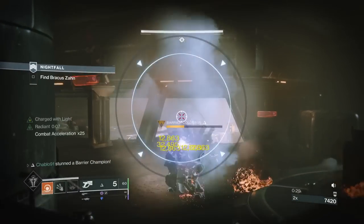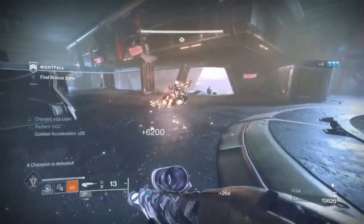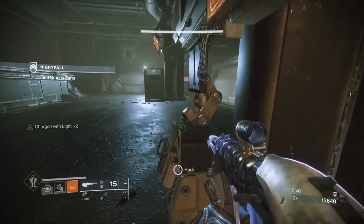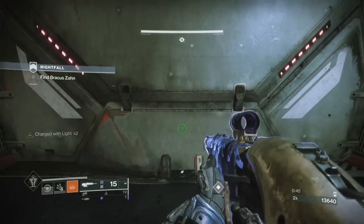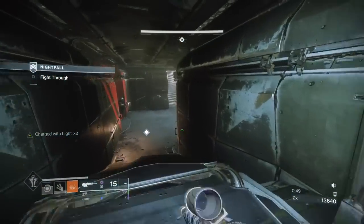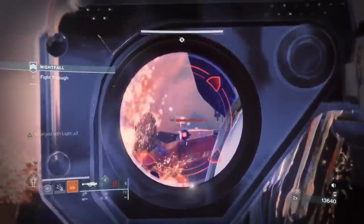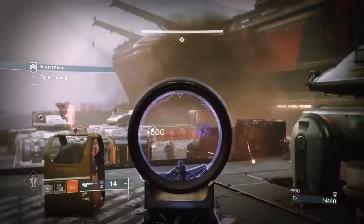With this sidearm, you can see I'm actually one-shotting barrier shields. A couple of reasons for that — I'm charged with light, so I'm getting a 20% damage bonus, plus I'm at power for the activity. But this sidearm, when I've used it in the past, has felt pretty nice. It doesn't obey the general laws of what a sidearm is in Destiny, because it's the Halo magnum weapon and it just doesn't work like any other sidearm in the game.